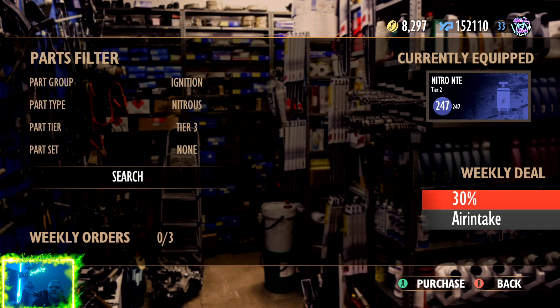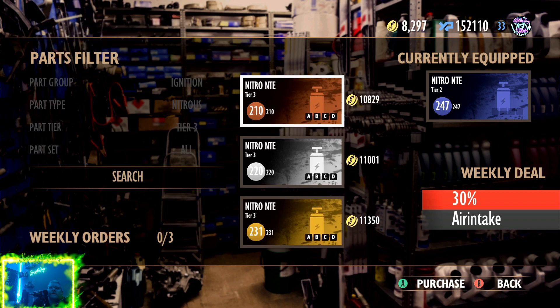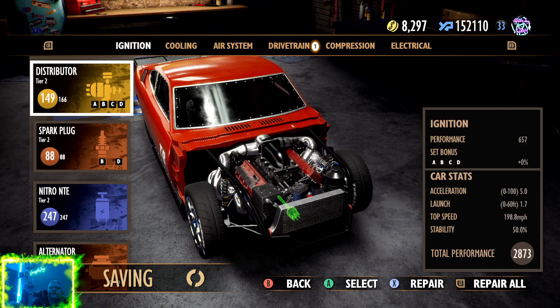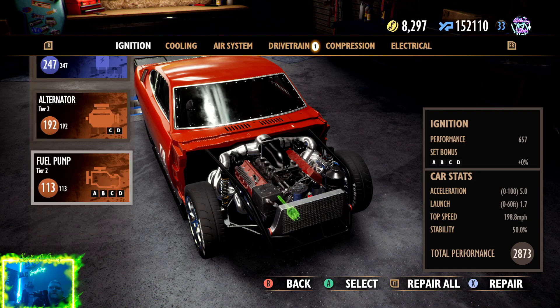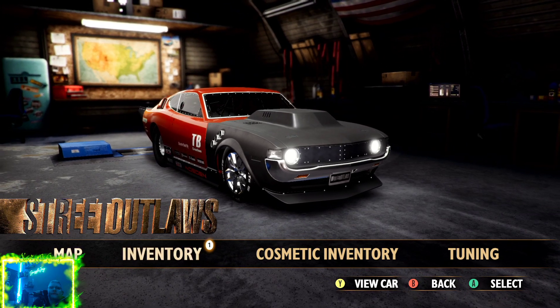They don't have letters - wait, you can do this, you can put it on the part set. There we go. Look how much I went up. We had C, so we need D - that's what we need.